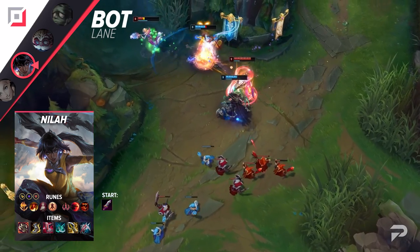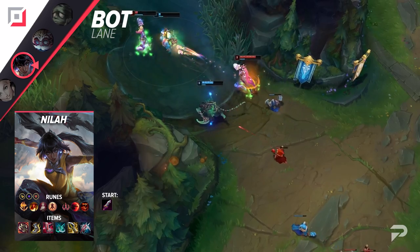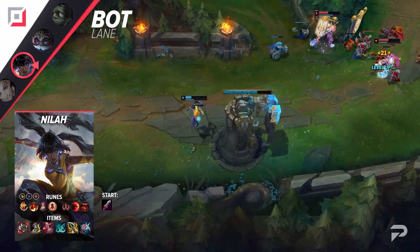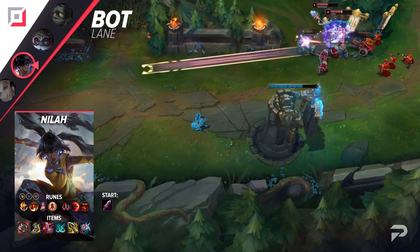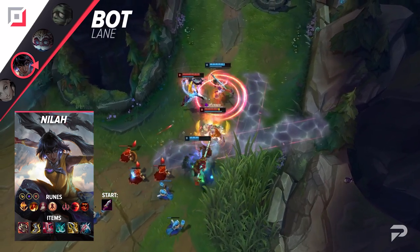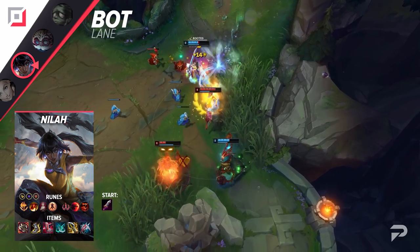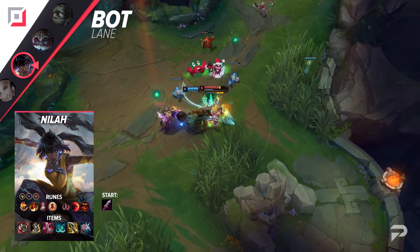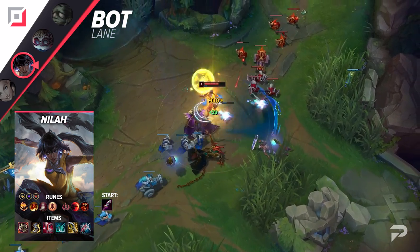Nilah, the newest addition to the AD carry lineup, is a super strong counter to any bot lane that wants to go for all-ins. Being melee, her only real weakness is bot lanes that can poke from afar, but when your opponents want to go in on you, they're doing you a big favor by closing the gap for you. You can also use your W to block a good amount of Samira's damage during trades, which is especially useful when she's ulting. At the same time, you should be winding up your own ultimate, which will cancel hers out and usually set you up for an easily won fight.